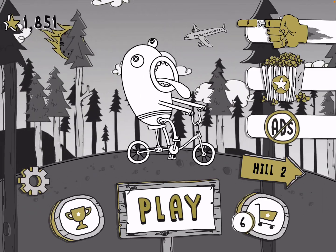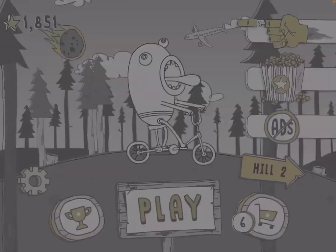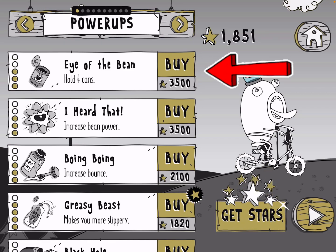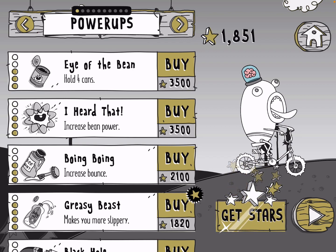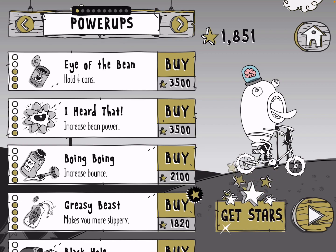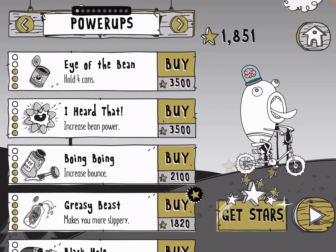First tip is what you can buy with those stars you collect. First thing you want to buy: spread the Eye of the Beam — that very top one — that's how many cans of beans you can have, and the cans of beans help you when you're stuck. Second thing to buy is the Boing Boing increased bounce, that helps you go down the hills a little bit better. Third thing is the Greasy Beasts, makes you more slippery. The rest of them do help you, but if you want to get further, those are the three to buy first.